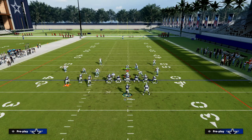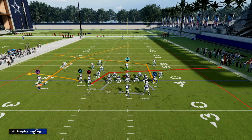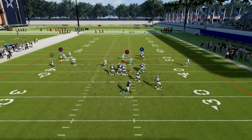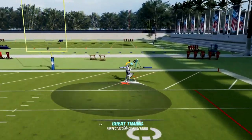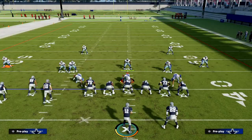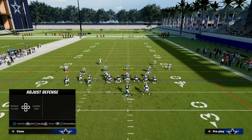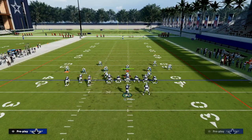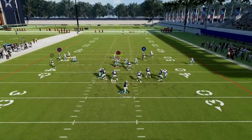Against man coverage, you actually have a lot of good options. Your post to your tight end and slant circle are both natural man beaters this year. You can throw the slant, you can throw the post, and if you get a one-on-one you can try to throw it up — obviously not if you don't have a step. The post route can beat man, but it doesn't always beat man, and that's honestly how Madden 23 is this year — some routes just don't always beat man, and sometimes they do.